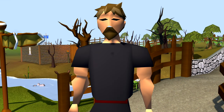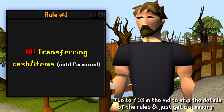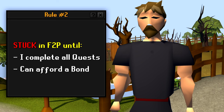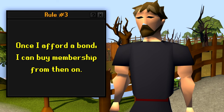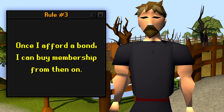Now that we're finally in Lumbridge, let me go over the rules for this series. Rule one: no transferring wealth or items from other accounts until I am maxed. Rule two: I am stuck in free-to-play until I complete every free-to-play quest and can afford a bond. Money-making in free-to-play can be acquired by any means — skilling, looting in PvP, or drop parties — but I'm not allowed to accept donations for a bond. Rule three: once I afford and purchase my first bond to escape free-to-play, from then on I'm allowed to buy membership. I don't want to waste hours of money-making in members' worlds just to maintain a bond.